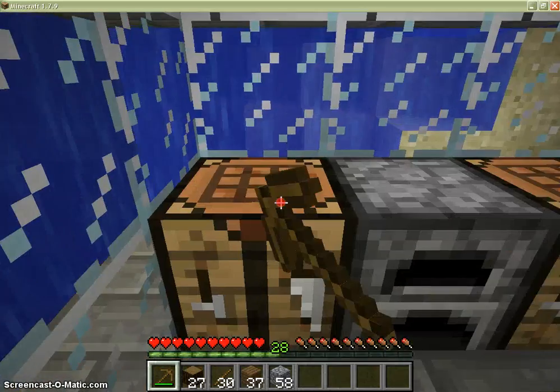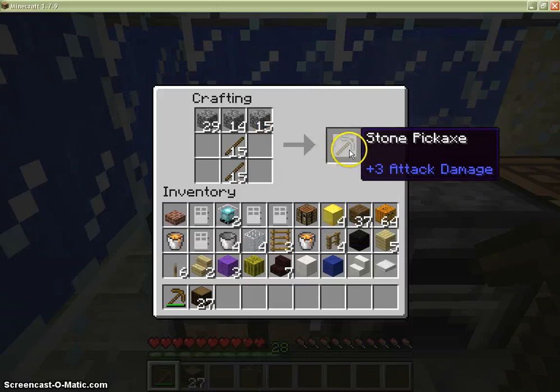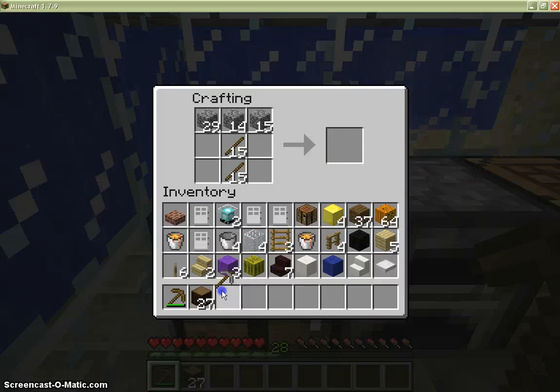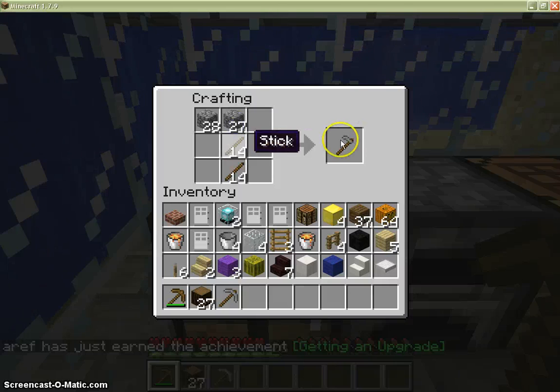Go to our crafting table and make the basic tools in Minecraft. The stone pickaxe — we need it to break iron, to make an iron pickaxe, to then break gold, diamond, and lots of other materials.